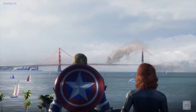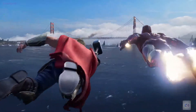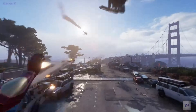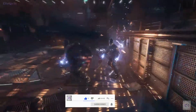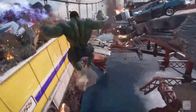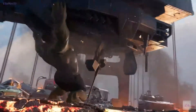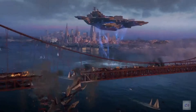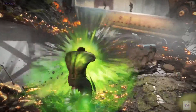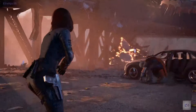The beta opens with the entire Golden Gate Bridge demo, dropping players into the middle of the chain of events that led to the AIM disaster. This is 25 minutes of gameplay and a great introduction to how each hero plays and how combat and traversal work. We built the Golden Gate Bridge sequence to be this rollercoaster ride of an experience, with huge set pieces, tons of combat and traversal, and a Taskmaster boss battle.